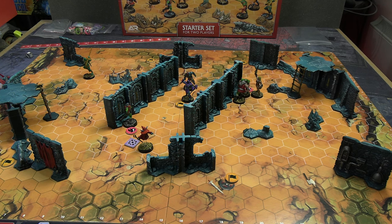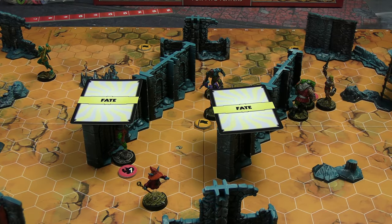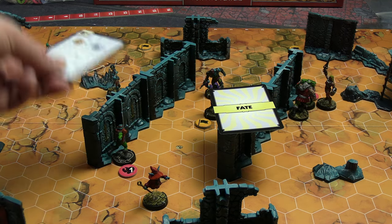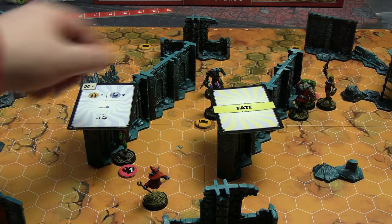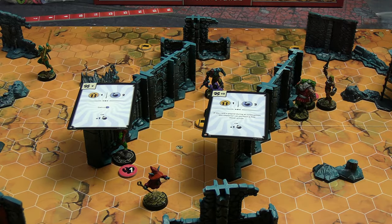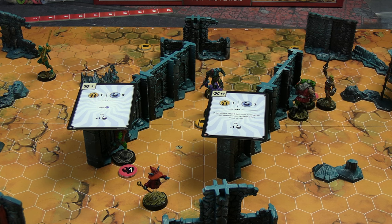Into round two of this four-round game. First fate card: good guys have initiative nine, bad guys have initiative ten, so bad guys go first. Both cards have only one AP and two MP plus choice of specials.